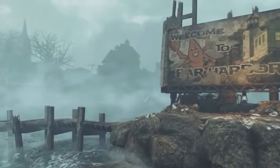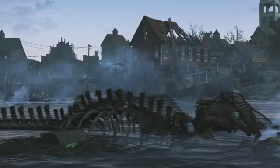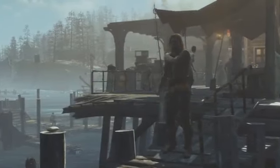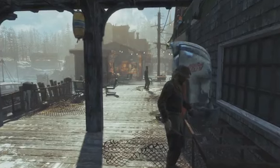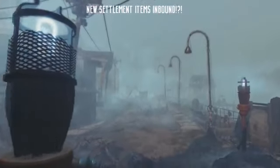We got a little picture of that 'Welcome to Far Harbor' sign. It looks like we have some type of creature we haven't been introduced to — it looks kind of like a scorpion, but possibly it may be one of the main mutated creatures that we see. Then we get our first look at maybe the overall city, how it looks, and obviously it looks devastated.